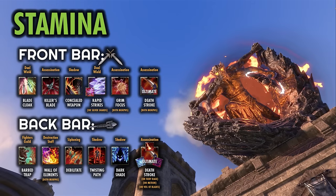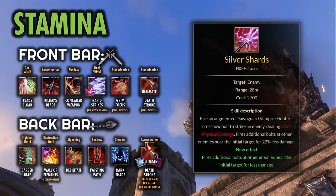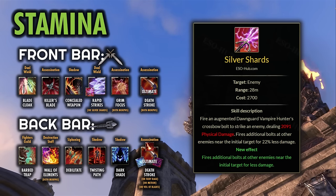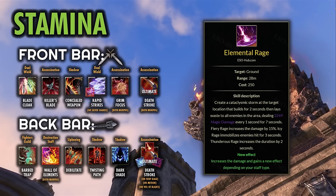For the Stamina Nightblade with a Staff back bar, that definitely works as well — pretty similar loadout. Silver Shards is a really nice option for a front bar spammable instead of Rapid Strikes. Fiery Blockade is usually the morph I'd go with on the back bar for the weapon ability to keep up my weapon damage enchantment. We'll also have the option to run the Fiery Rage Ultimate on the back bar since we have a Staff equipped with this setup.